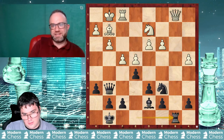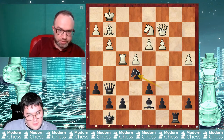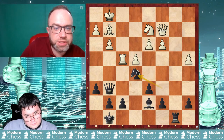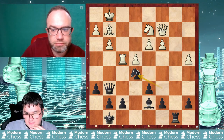The position is slightly to clearly better for Black. After cxb5 and the subsequent moves, it's not so relevant to continue — Black has a decisive advantage.